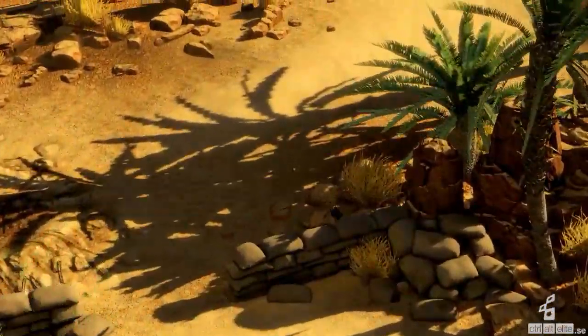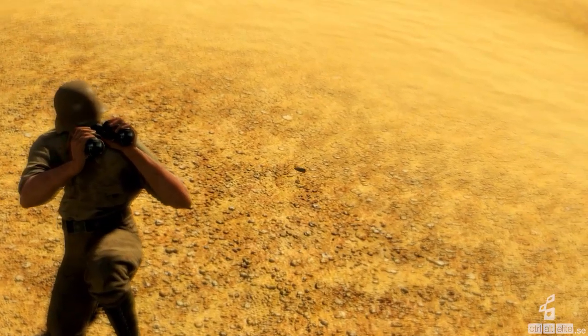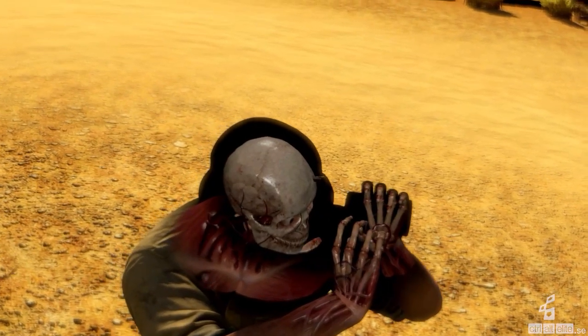Även om x-ray-kameran har blivit mer detaljerad så har kulbanan blivit mer simpel, så den kan inte längre studsa på samma sätt som den gjorde i Sniper Elite V2.